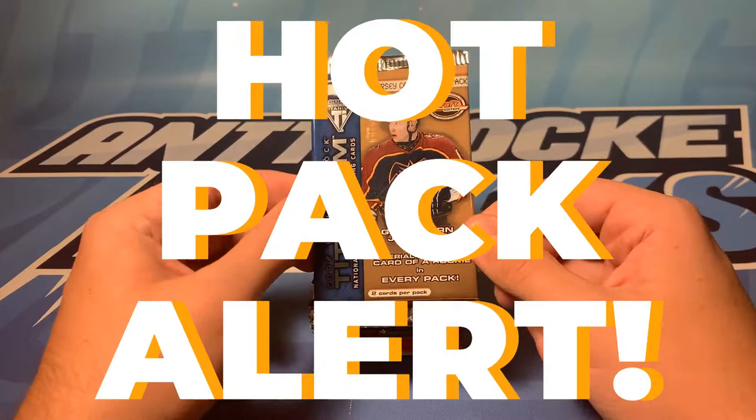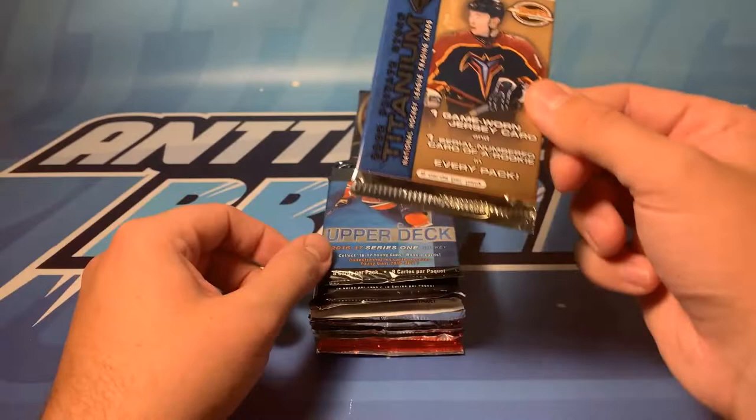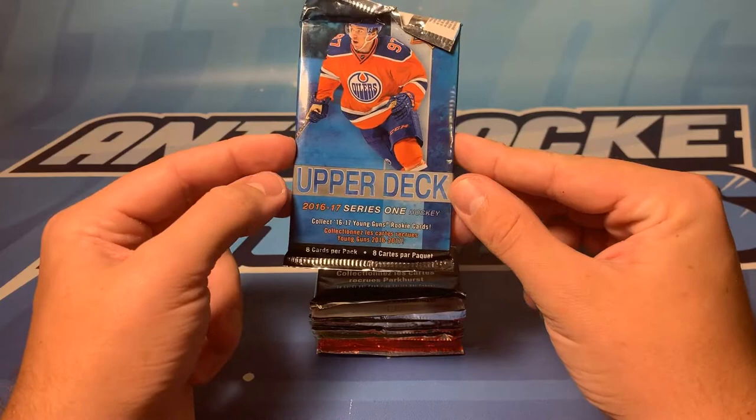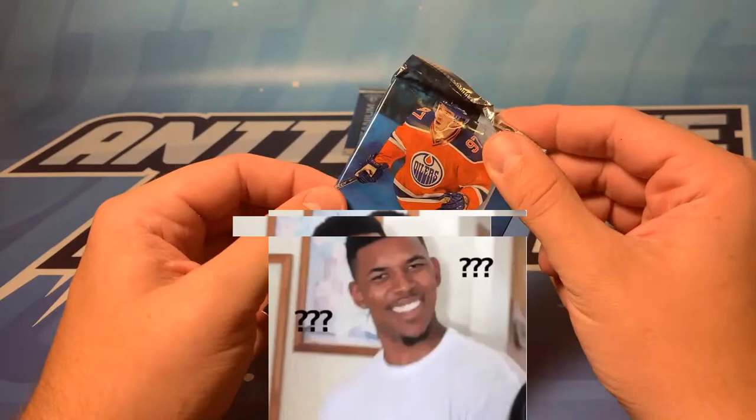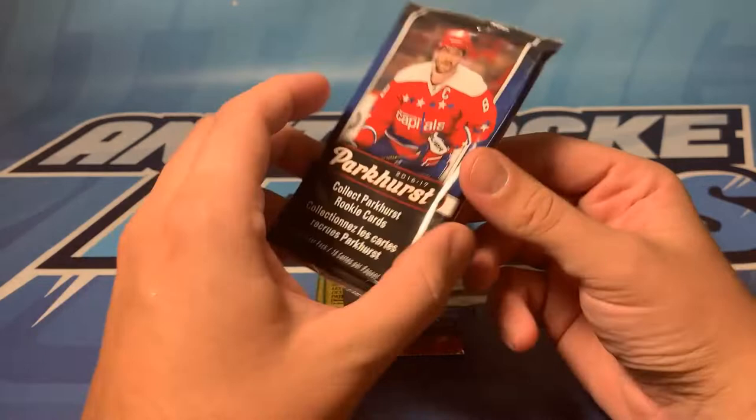Next up we've got a really cool series from 2002 Titanium. It's only rookies and jersey cards so we'll get one jersey, one numbered rookie in there, and that's always a fun break for me. We got 2016-17 Series One so we're gonna be hunting Matthews in this one. This set has a lot of really good Young Guns so hopefully we get one of the good Young Guns, and again another 16-17 so hopefully we hit - I think they're called rookie parades in here. We can get some good names as well, so that's an exciting one.